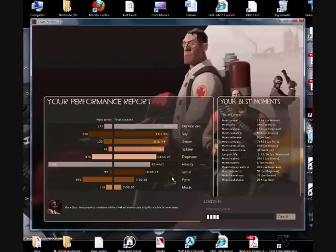You can ignore the Skype message in the bottom right. By the way, all the items in my inventory were acquired by playing the game, not by cheating or hacking. You can even replace the standard items such as the soldier's rocket launcher or the engineer's wrench with other things.